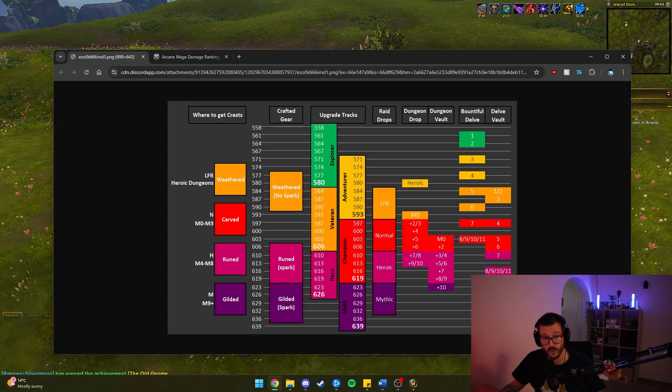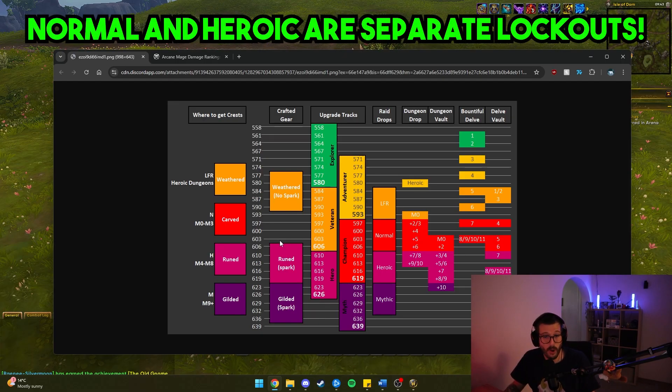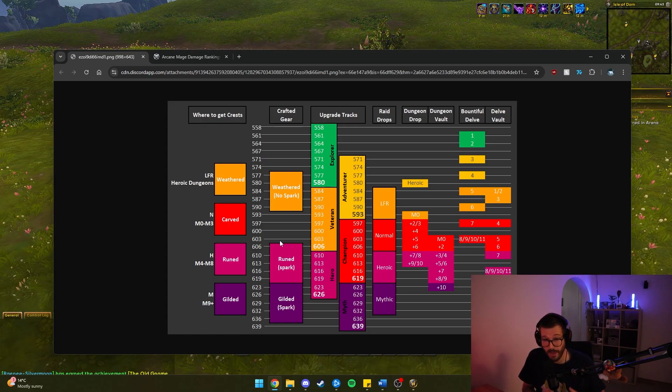Delves will also be giving you 616 Hero in Vault. So we want to make sure to complete 8 Delves this week to fill up our vault. We're also going to have Normal and Heroic raids, which are going to be dropping very, very good gear, but you can only do raids once a week. You will probably be doing that with either your Pug or your Guild. I want to make sure to optimize your gear as much as possible before you step foot into the raid.